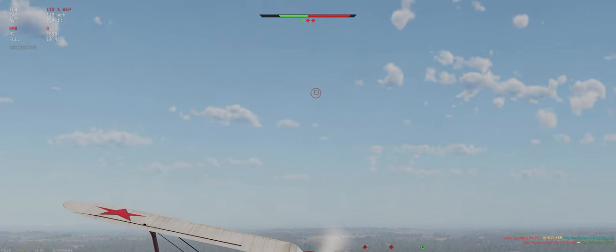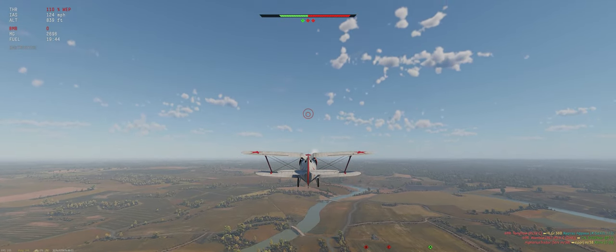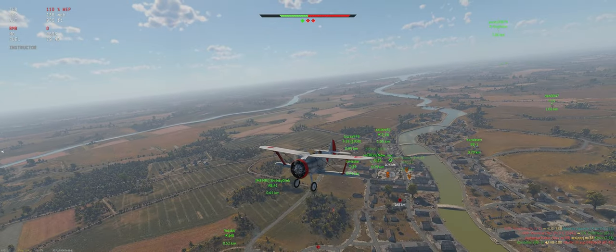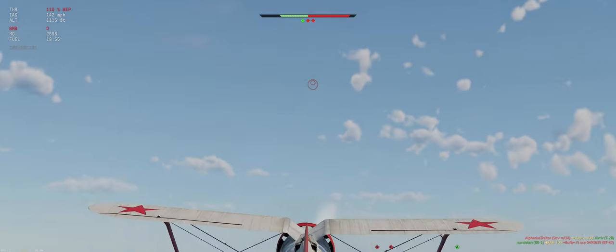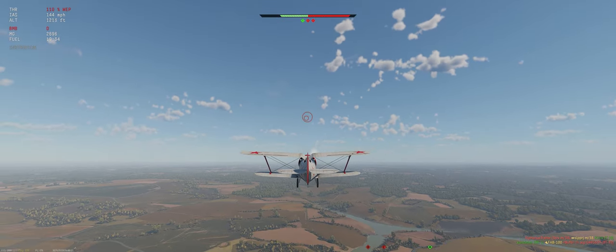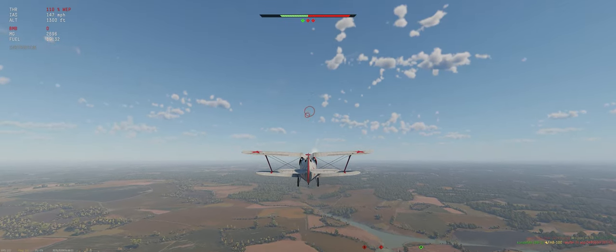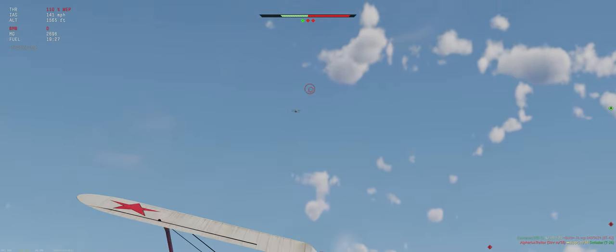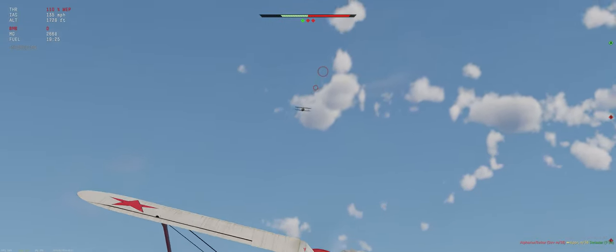Just double-checking their airfield — yep, sure enough, somebody spawned in. Let's head for him first. So when you're doing air support in ground RB, you should always prioritize any air targets, then any AAs, and then start to look for open tops. After that, if there's nothing, just mark things for your team.